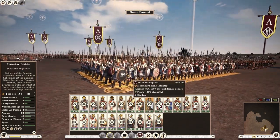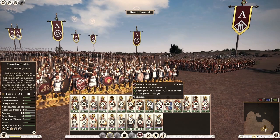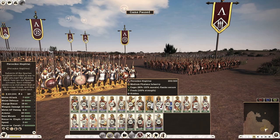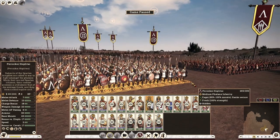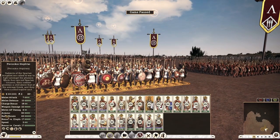Moving on, you have your Perioikoi Hoplites from the second class population with pretty respectable stats. But compared to your Hellet Hoplites from the third class, their stats are not significantly better — only one extra melee defense and about 10 extra armor. Now I will get criticism for this, but I strongly believe armor is overrated in Divide et Impera. Armor is not a flat value; it is a randomly generated number — for the Perioikoi Hoplite, you can roll anywhere from 1 to 30, and for the Hellet Hoplite, from 1 to 20.